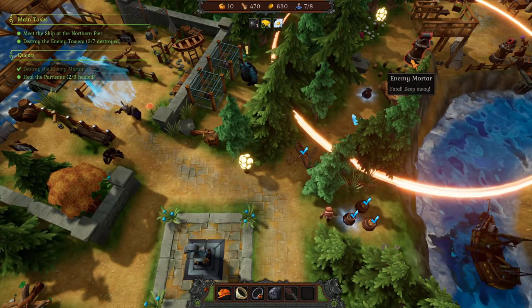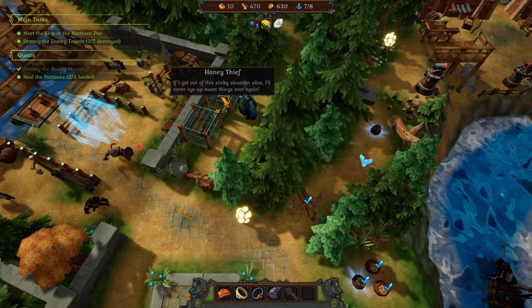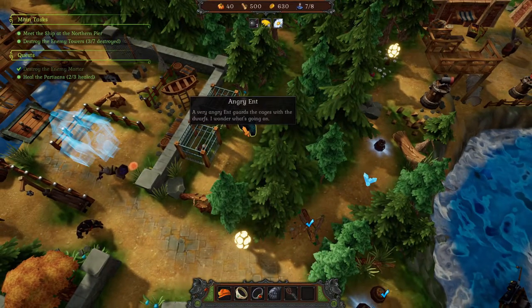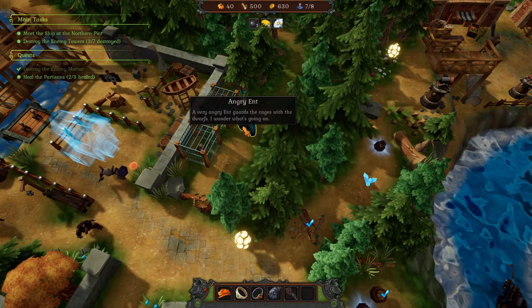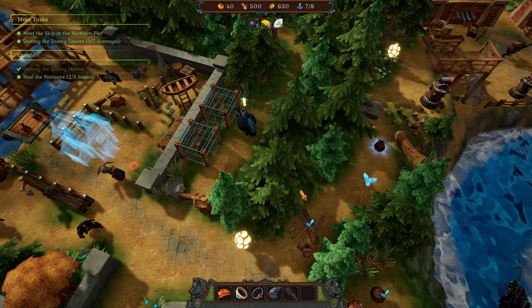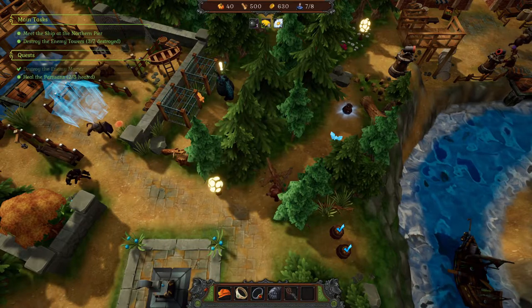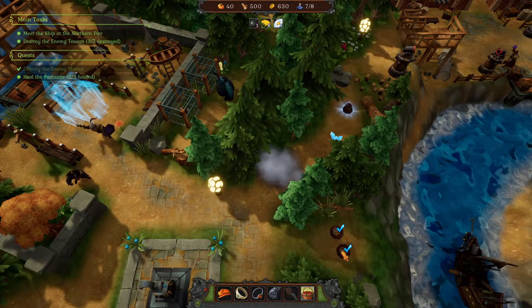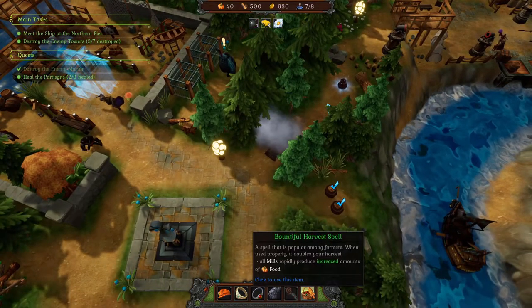What is this? A honey thief! An angry ant guards the cages with the dwarves - I wonder what's going on. We're not going to talk to him by the looks of it. Maybe we've got to grab this to free him. We grabbed that - bountiful!